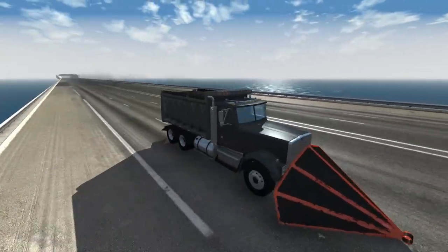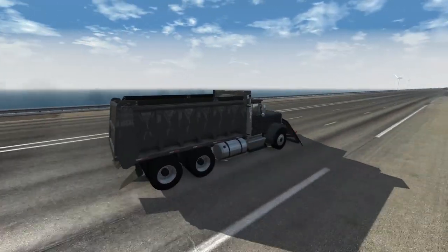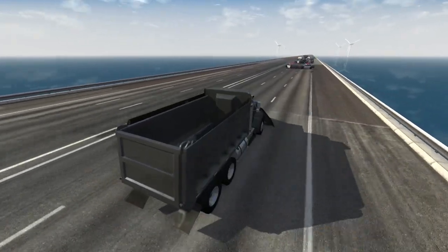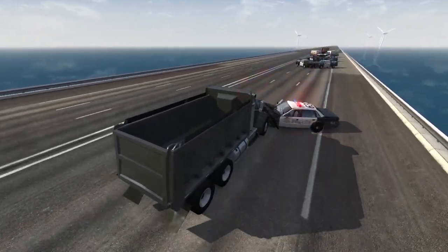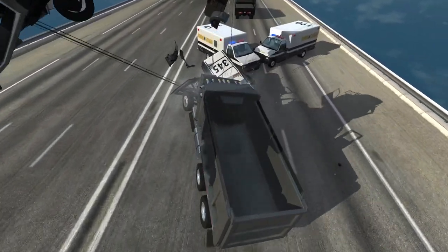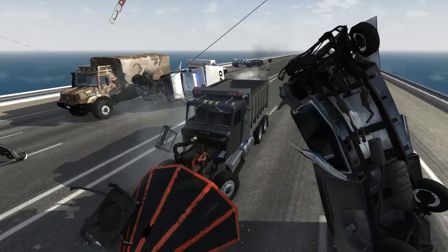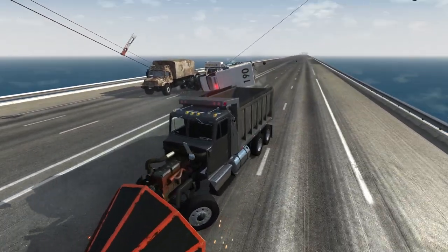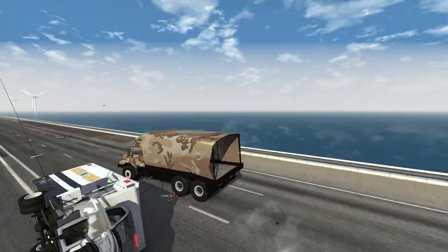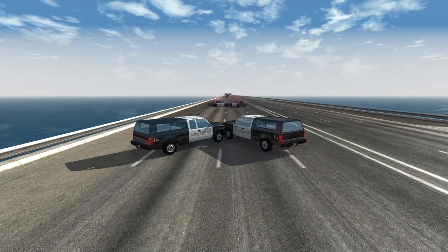We'll do the destroyer — 300 kilometers per hour of shovel-like penetrative power. I think we may see some police cars fly. Let's watch as the scoop has its way. No one is safe. Nothing is sacred. The destroyer doesn't take crap from anyone, and it does legitimately plow its way through the barricade. Hope you enjoyed this episode of BeamNG Drive, where we got to see a bunch of vehicles blast through police barricades!